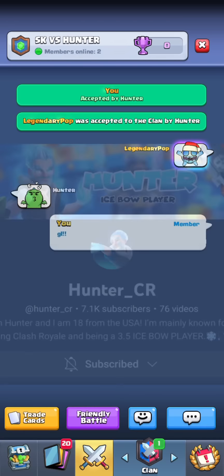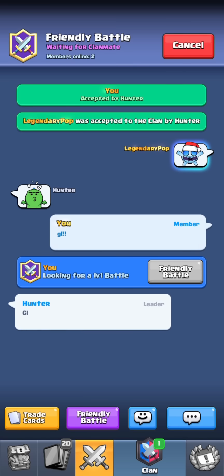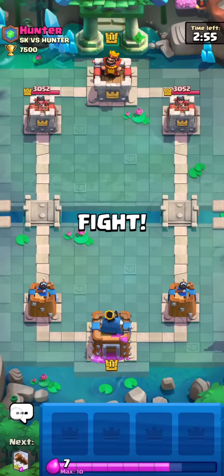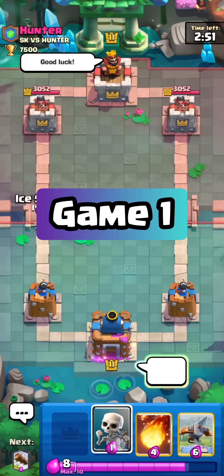Today we're doing a best of 5. I'm going to be playing 3.0 Expo Cycle, and he's going to be playing classic Icebow with Knight and Tesla. Hunter is a very good player so I'm honestly not expecting to do amazing — I'm actually kind of nervous. In terms of the matchup, since he has Knight, this isn't really going to be my matchup. It's probably going to be closer to even.